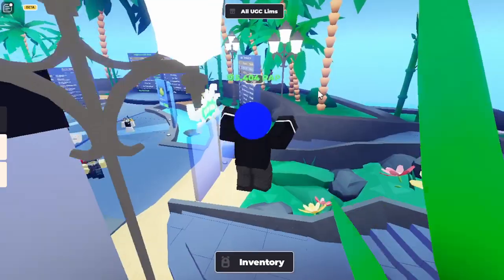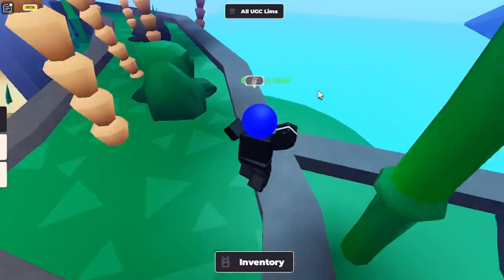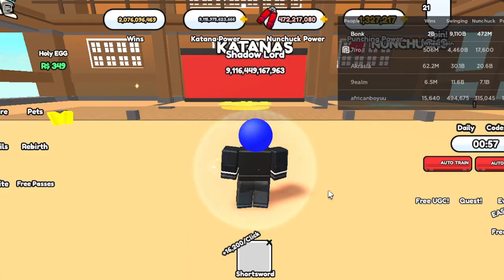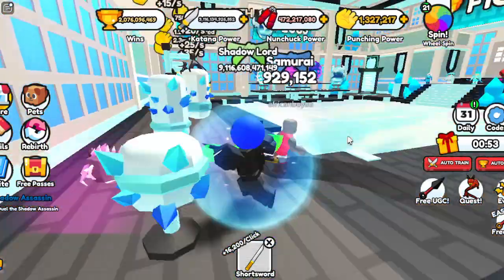Like, I know it costs a lot of Robux, but still, why? I don't want to spend five hours getting a free UGC. For example, this game, Ninja Fighting Simulator — to get one UGC, the ninja samurai cap, took me 16 hours. Literally 16 hours. It took me 16 hours to beat that game.